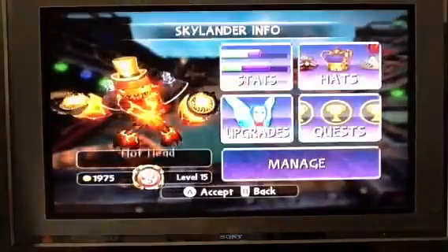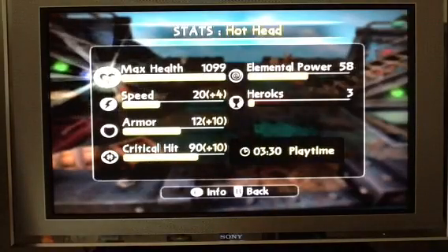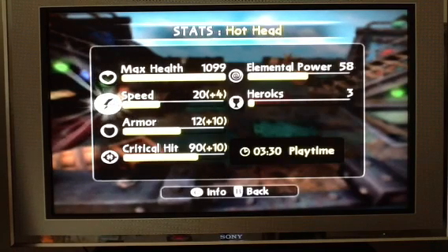Perks — let's get started, so let's look at them. Stats: max health 1,099, same as Tro-Rex. It's all 15 — he's level 15 of course. Speed: 20, and with this hat it's 24.